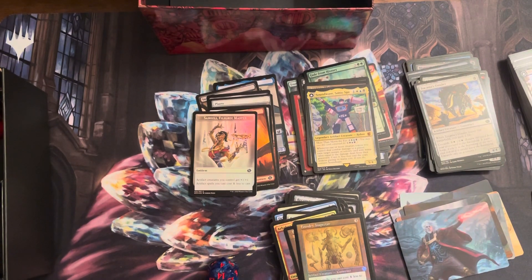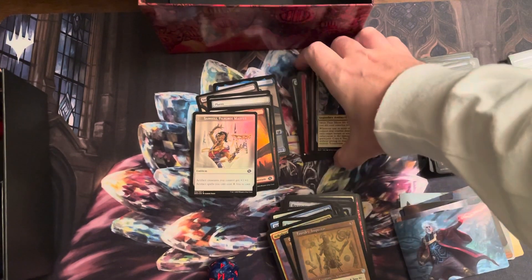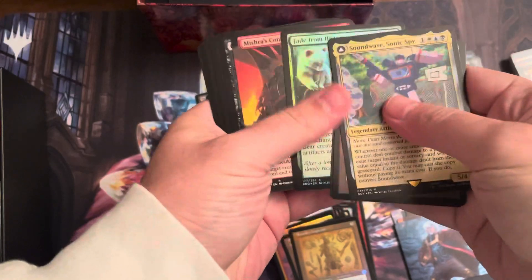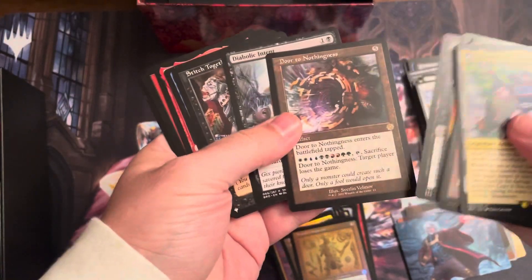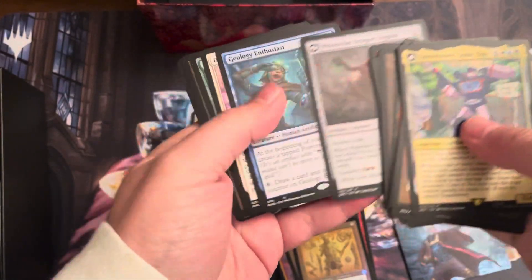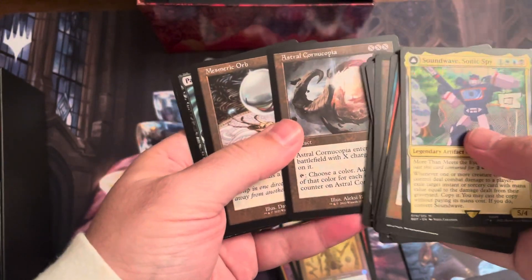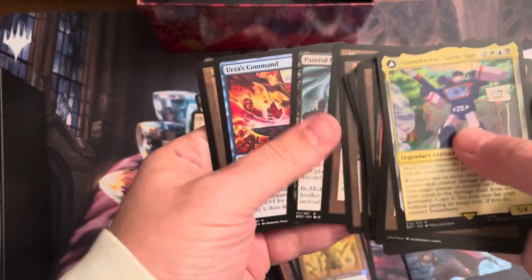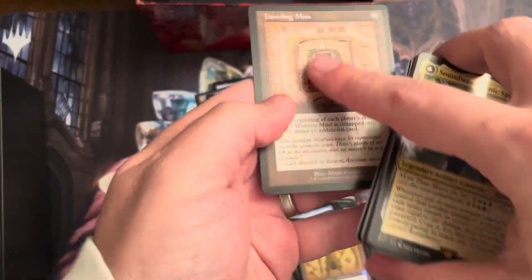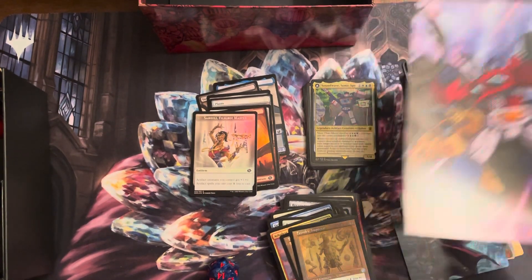I will give this a B minus. Could have been better — none of the mythics I was looking for. But Diabolic Intent, Door to Nothingness, Stitch Together — not bad. The Phyrexian Dragon Engine, of course I love, because I'm pretty into the meld cards. And that's the schematic Howling Mine. Thanks for watching — don't forget to like and subscribe, and talk to you guys next time.